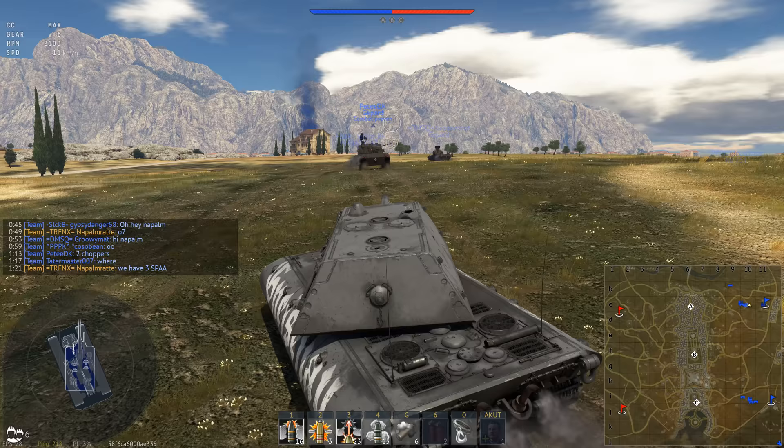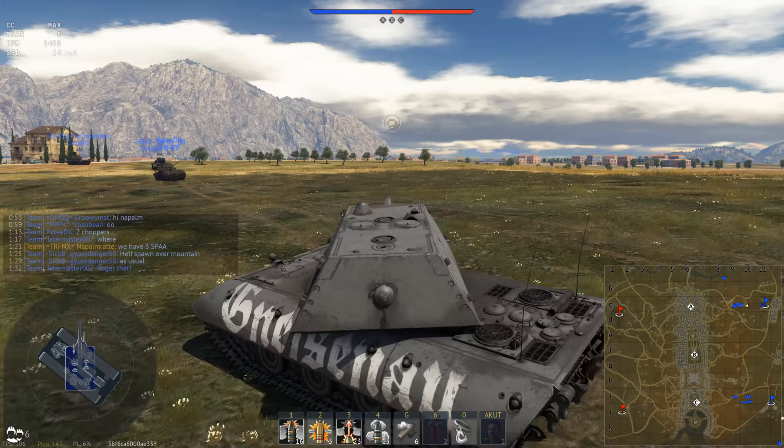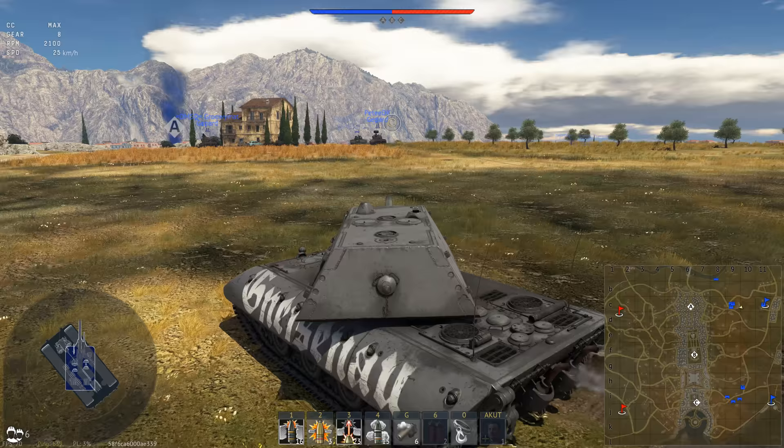The E100 differs massively from the ongoing German meta, and it is actually one of those shell catches. The gun handling is not the very best — slow turret rotation speed, slow elevation speed, long reload. The APCBC round bounces very often on angled armor, especially around 60 degrees. It flies off and you really have to aim carefully, which costs you precious seconds.